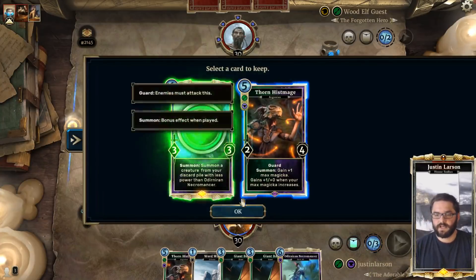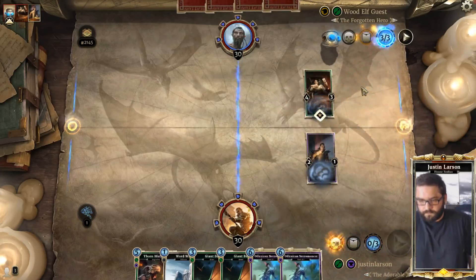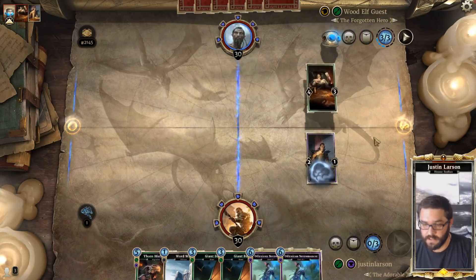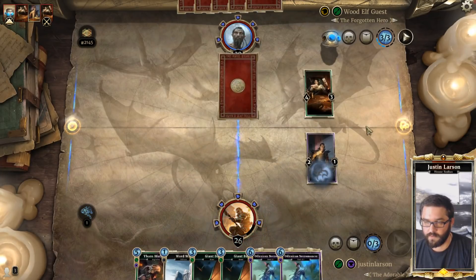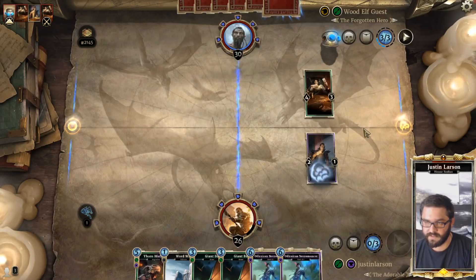We'll take the Necromancer so we can bring back that Thornhiss Mage. We've got a lot of really strong tools in hand to do some great stuff. We're going to take four. What are we not looking forward to seeing here? We really don't want to see Hive Defender.